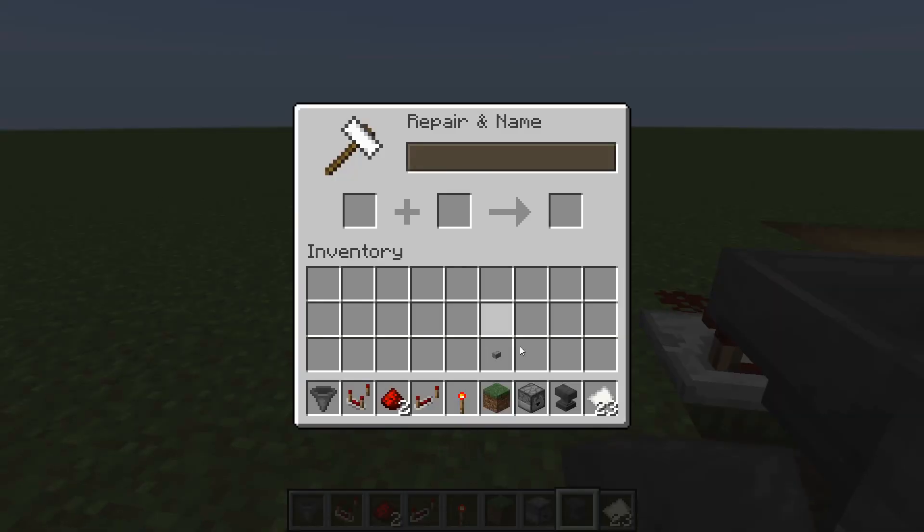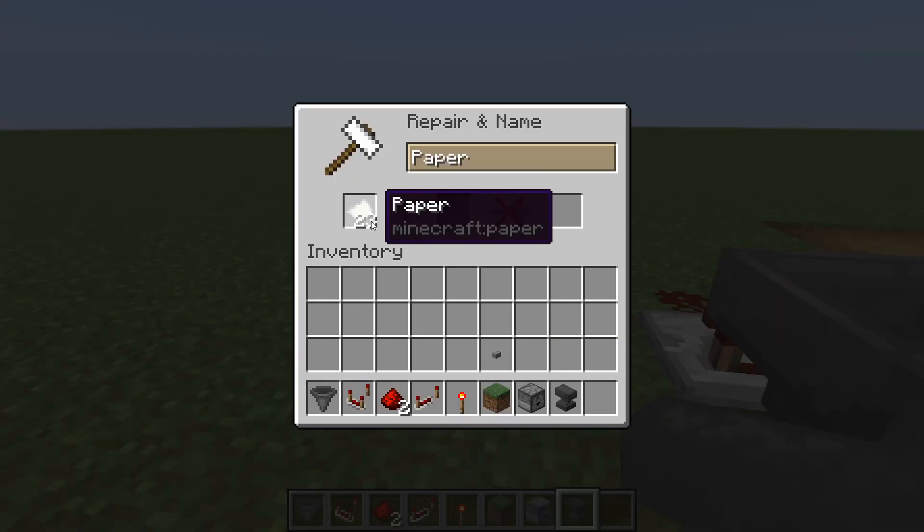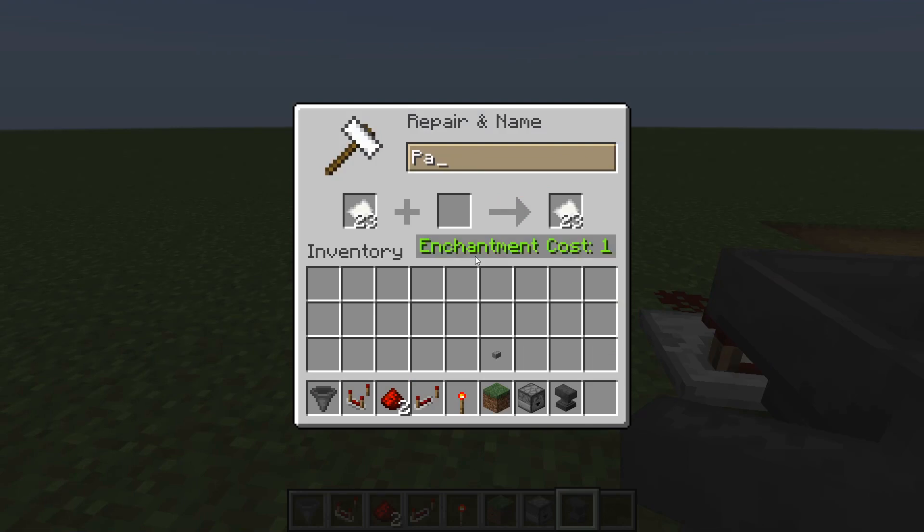And now you're going to make a password. So you're going to take 23 items and you're going to name your password something. I'm going to name mine "please subscribe".